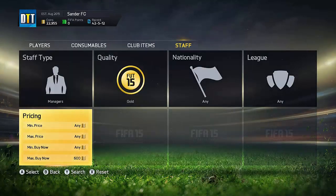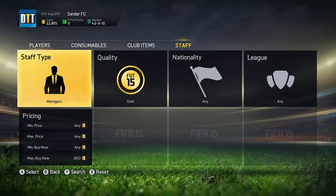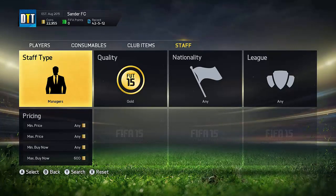It's absolutely ridiculous sometimes how many insane managers pop up for like 200 coins. I've picked up managers for 200 coins because people don't know that managers actually have a value. This will also work when the game is out on the console — probably not as well on the web app since the game isn't out yet, so try this on the console.